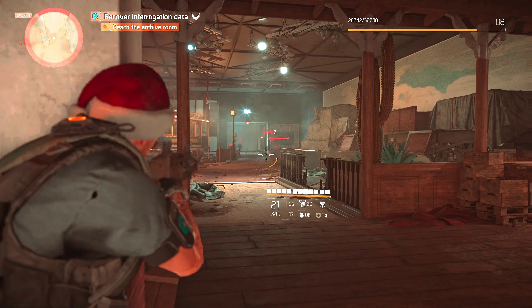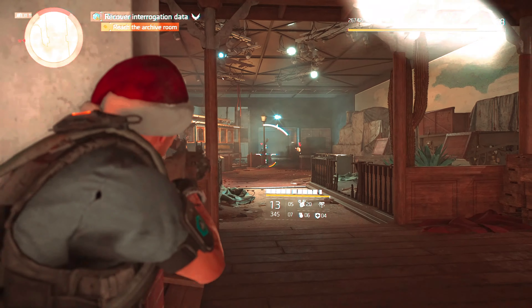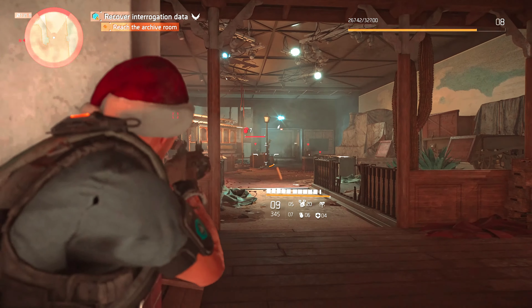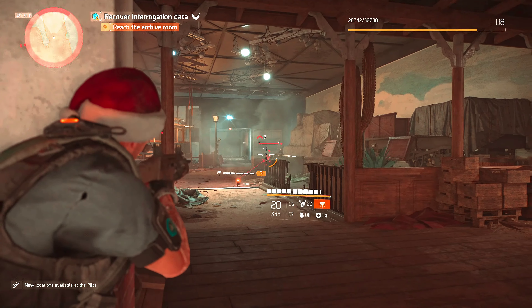Where ya at buddy? Go get 'em buddy! Go get 'em buddy! Alright — go get 'em buddy, don't let 'em move, my friendly turret. Dang — cannot get a shot on that guy. There we go — go get 'em buddy.